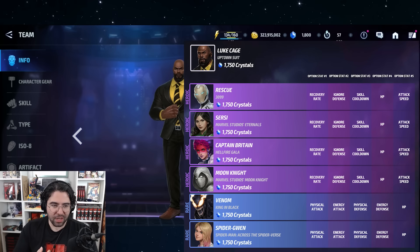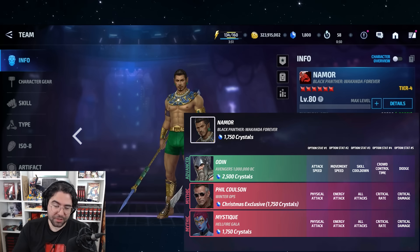Luke Cage's Uptown Suit is nearing the end of its cycle. It starts with Rescue, Cersei, and Captain Britain and Psylocke, which is a bit bad, but wraps with three really good tier fours: Moon Knight's heroic, Venom's best, and Spider-Gwen's best. Especially if you're into the Spider-Verse and symbiote angle, this is certainly an optional to consider picking up.